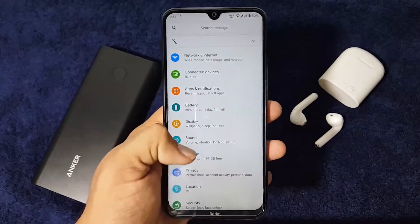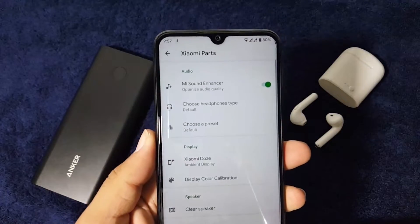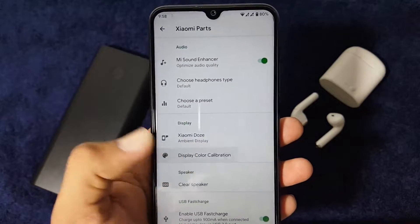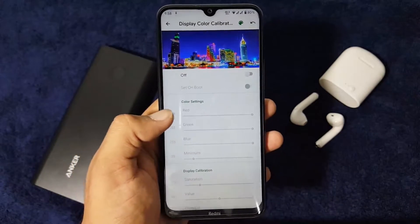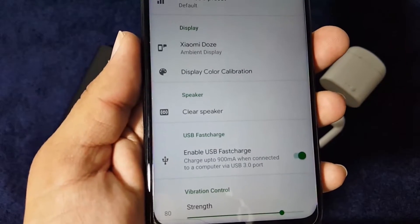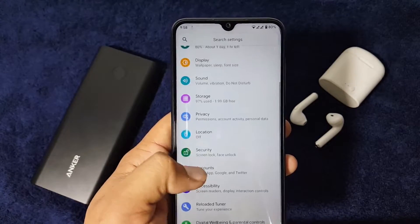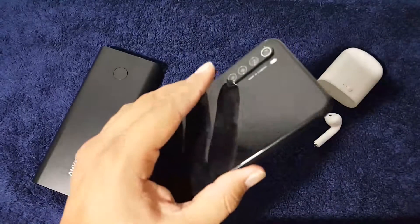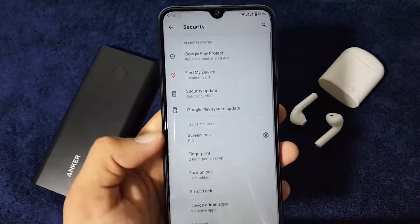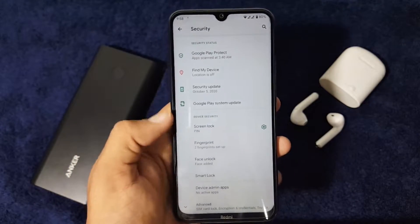The sound quality of this ROM is amazing because we have the Mi Sound Enhancer in the Xiaomi parts. We also have color calibration settings and you can enable USB fast charging 3.0, which is a really amazing feature. In the security settings, the fingerprint sensor is working great, and we also have face unlock available.